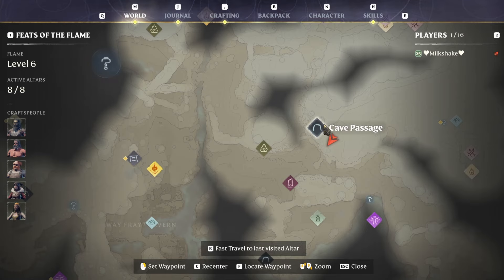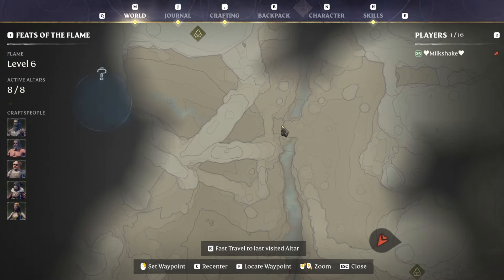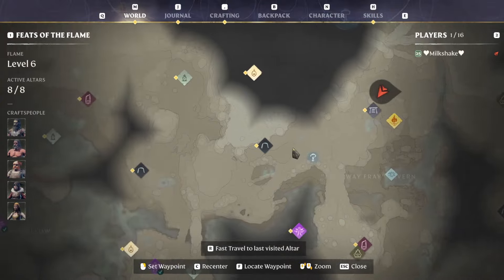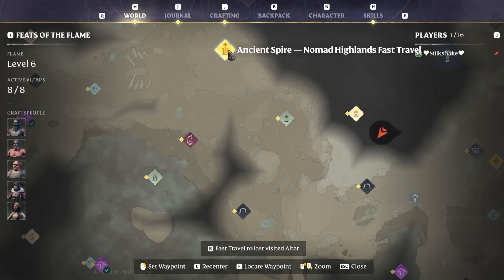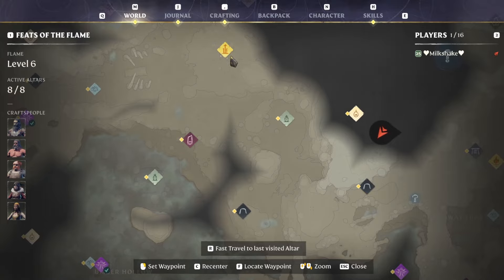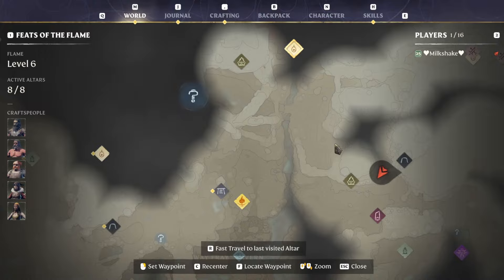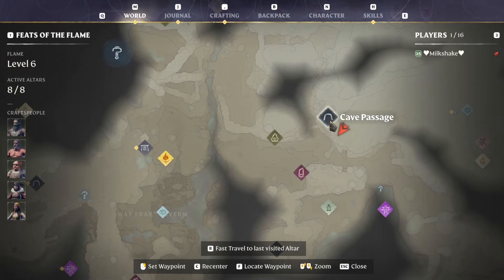That place is the cave passage on the map, which is next to the caravan camp and an ancient obelisk. The way you get to this area is you can walk either to the north or to the south, and there is a land bridge here that you're going to want to cross. Then come all the way around to the ancient spire of Nomad Highlands fast travel point — that's probably where you'll arrive — then take the bridge and go to the cave passage.